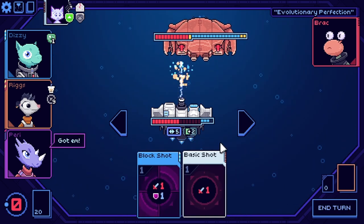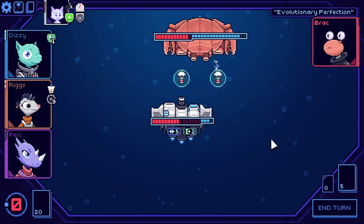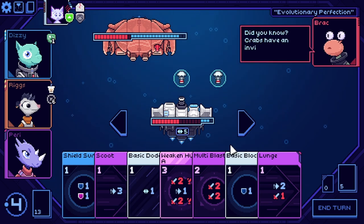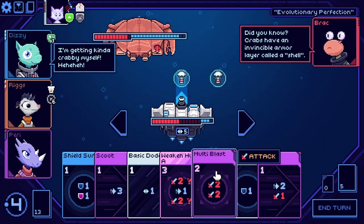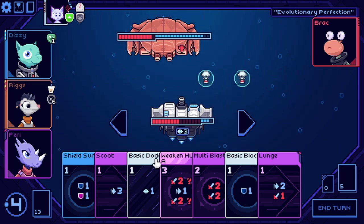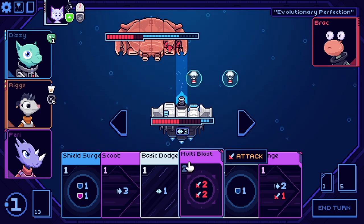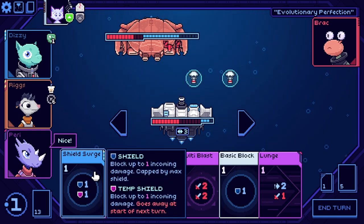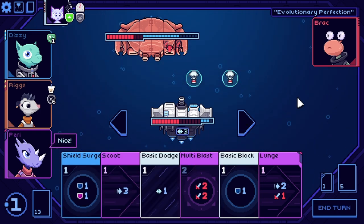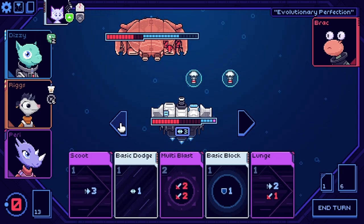It ultimately feels like a more approachable, space-themed roguelike, with deck-building elements that feel like a natural complement rather than something that's just shoehorned in. With a Steam release coming first in November, those who want to get their furry paws on Cobalt Core as soon as possible can do so there. While there's been no formal announcement of a Switch version just yet, it sure seems like a release on Nintendo's hybrid device could be written in the stars.